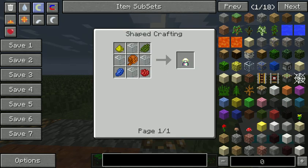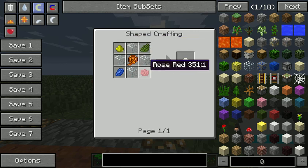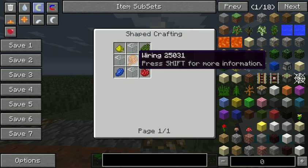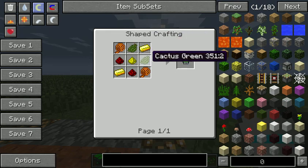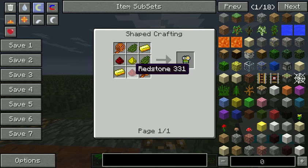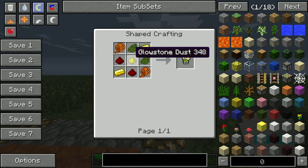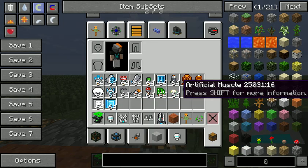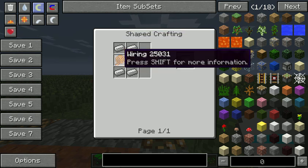To make a hologram emitter — which lets you see your skin without removing your armour — you need 4 glass, 1 glowstone, 1 cactus green, 1 rose red, 1 lapis and 1 wiring. To make a control circuit you need 2 cactus green, 2 redstone, 2 gold and 2 wiring. To make basic plating you need 5 iron and 1 wiring. To make advanced plating for very tough armour you need 5 diamonds and 1 solenoid.